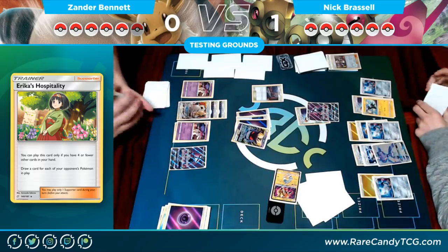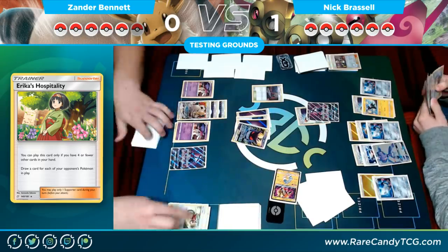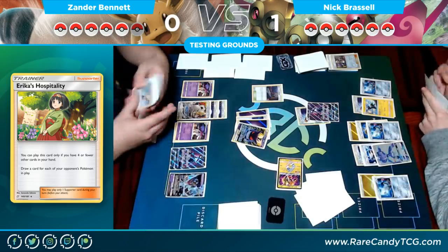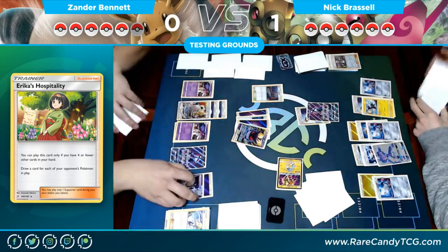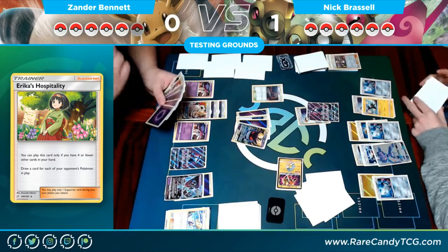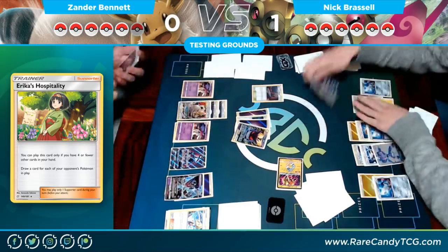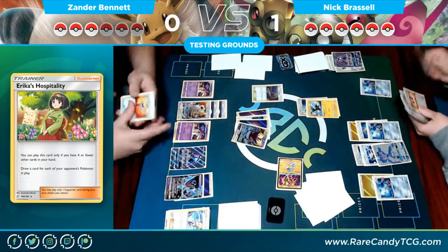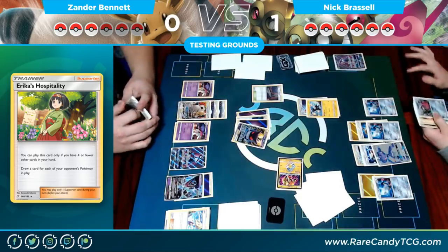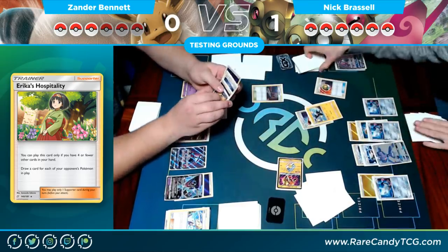Getting another Malamar down — doing what we want to do. A second Acrobike discards a Lillie and keeps a Cynthia. There's a Dawn Wings Necrozma — we've already used our GX attack, but 120 without resistance takes the knockout on a Doublade. If the Doublade had a Frying Pan and still took resistance it wouldn't knock it out, but a Poltergeist knocks out the Tapu Lele — he has three or more Trainers in hand — and the Choice Band gets me the rest of the way there.